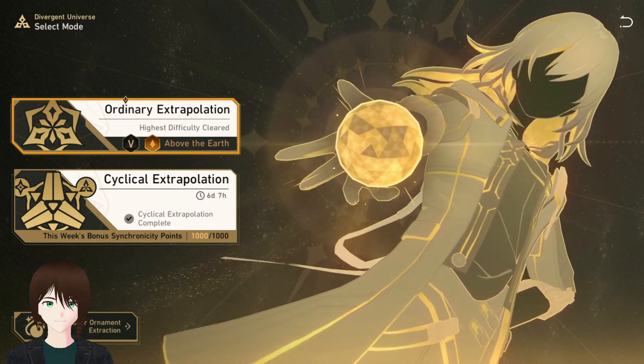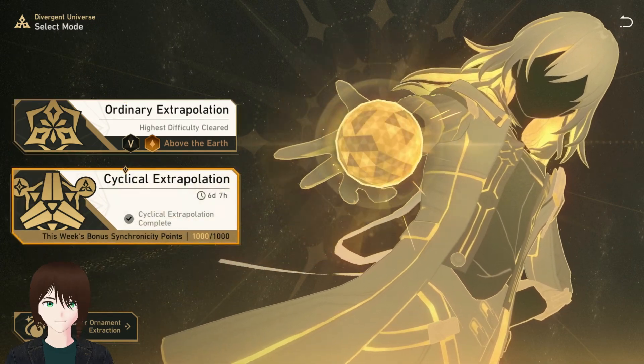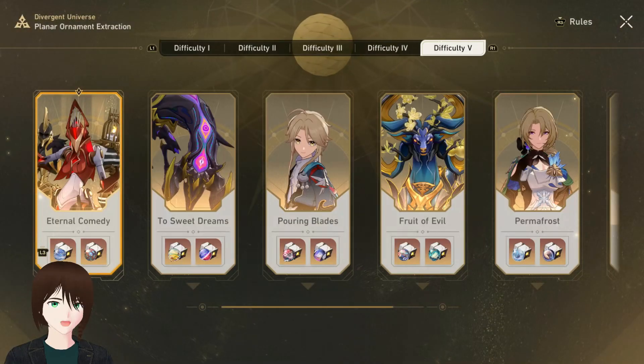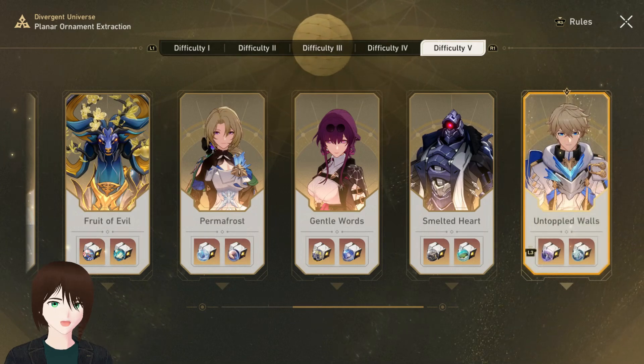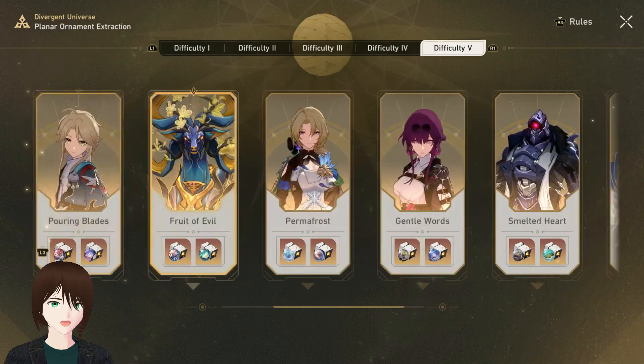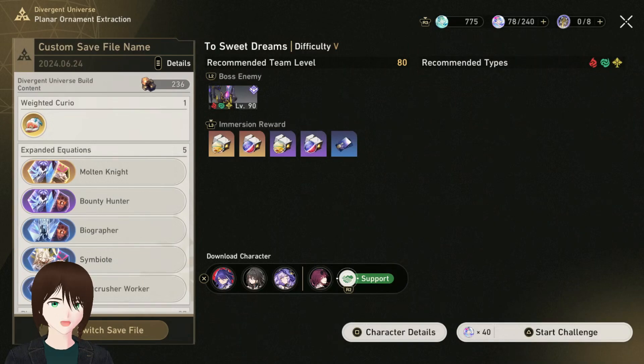The big thing about Divergent Universe is that it has planar ornament extraction, which is supposed to speed up our relic farming — and that's what I want to focus on. The way it works is you have all the end bosses from the different simulated universe worlds, and you can pick one, then use a save file from Divergent Universe to immediately jump into the final boss fight with all those buffs.